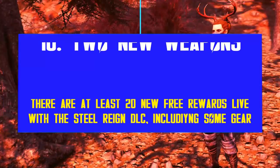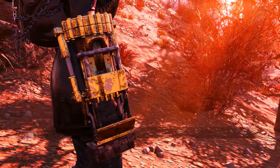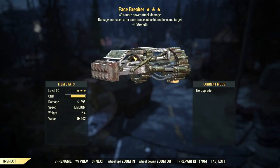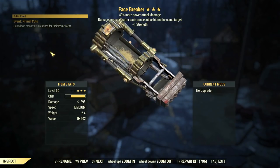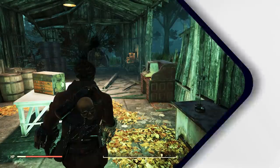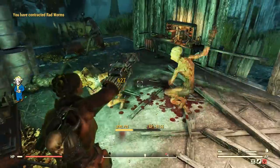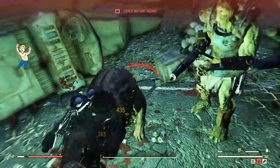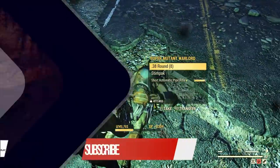Bethesda is also adding two new weapons with this DLC. The first one is a named unarmed weapon called Facebreaker. It's part of the new mission rewards, it comes with 40% more attack, 1 Strength, and increased damage with every hit on the same target. It's a pretty okay weapon — I would call it a beginner's or emergency type of weapon. It can kill, yes, but it does take its time, especially with super mutants and anything stronger.